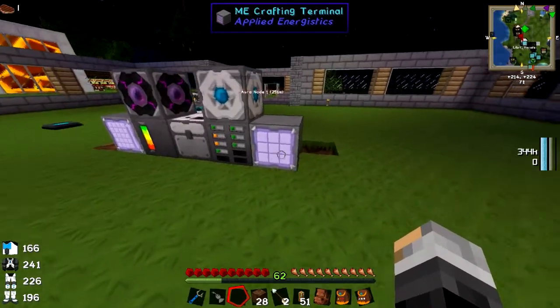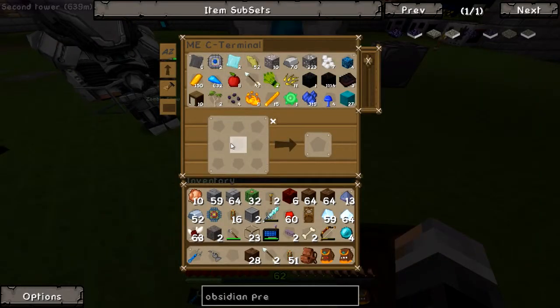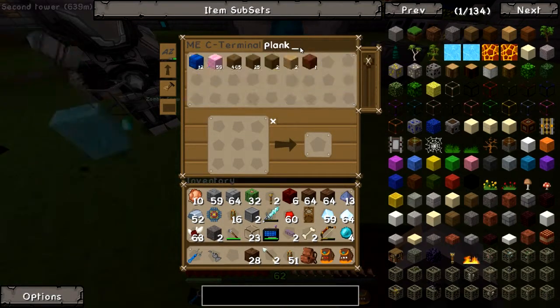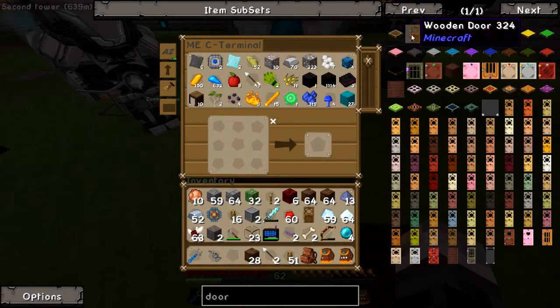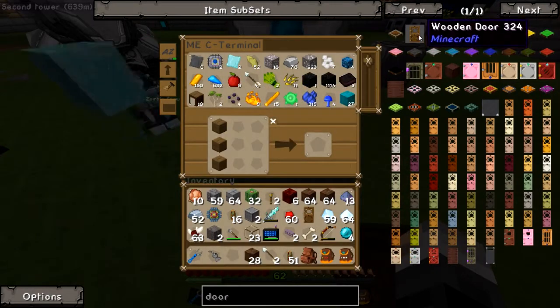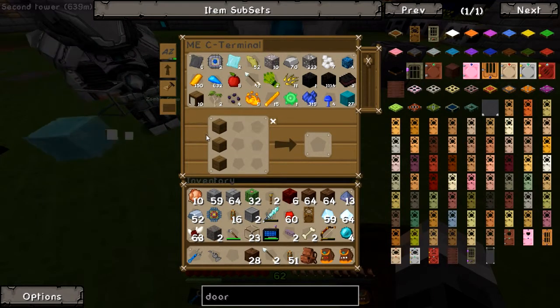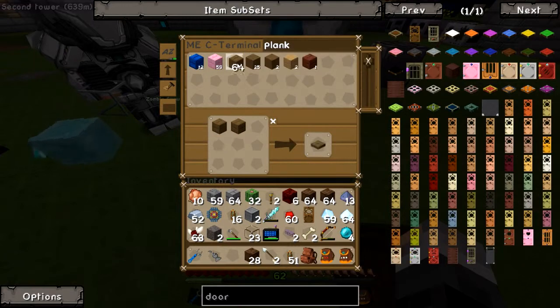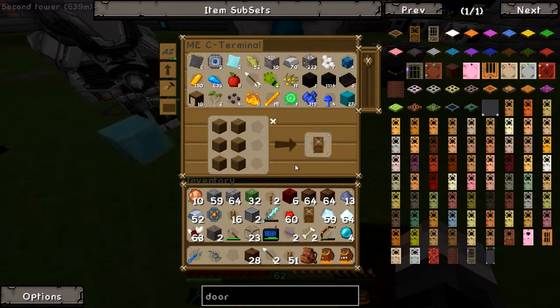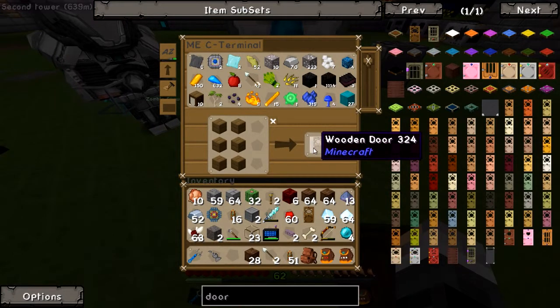So this ME crafting terminal — do you see this, James? Click on it. You've got a crafting table here. Remember there's that X there that says clear. So you know we've got wood in the system — type in door and get the recipe for door. Now, if you shift-question-mark in via NEI, because it's cycling through all the different types of woods... every time you click that — don't do it because it'll make it — every time you click that, as long as you've got the resources in the ME system, it'll make a new one.